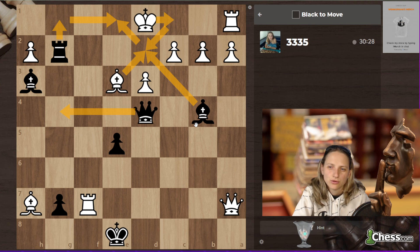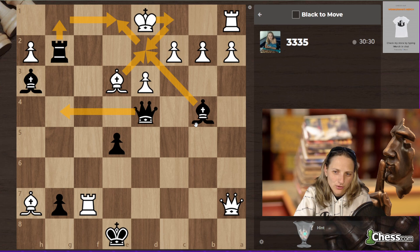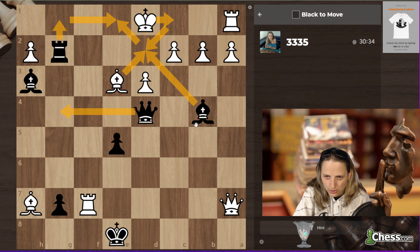I'm supporting queen g4, king c1 — but still I don't see the forced checkmate, and I'm angry about it. Bishop d2, bishop takes e2, rook g1, bishop e1. There's a queen g5 check maybe?